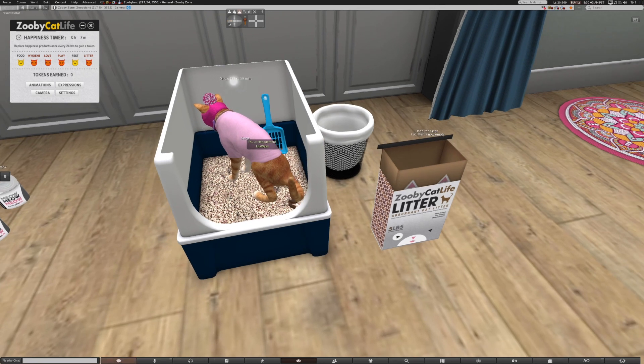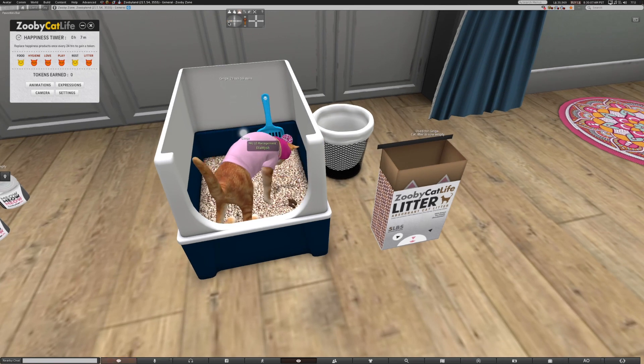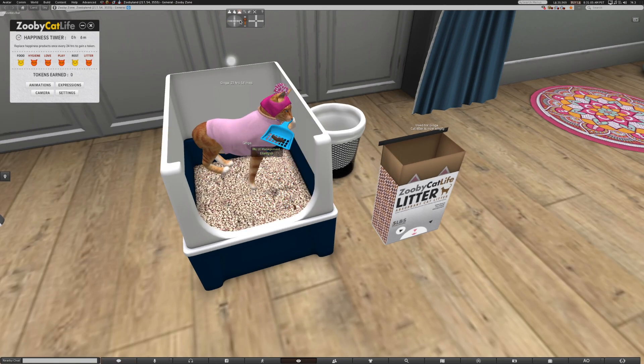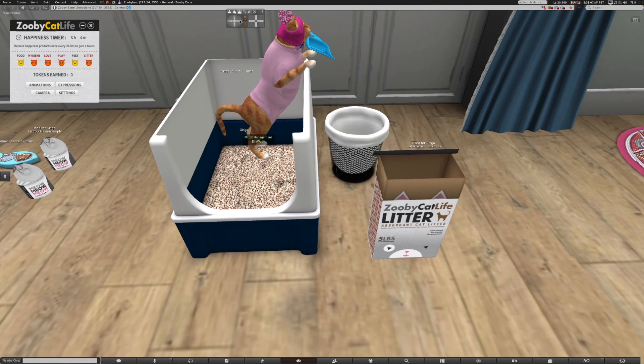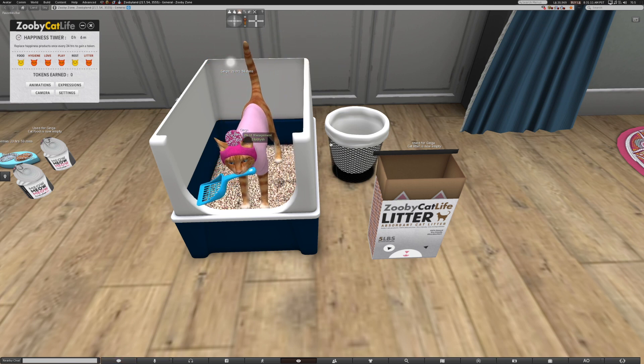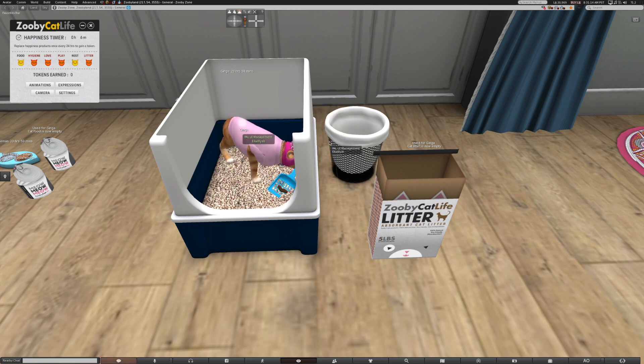She can actually right-click and sit and use this litter box — you can see how nice this animation is. Her stat called litter is going to turn yellow. Mine's not yellow because I'm not the one using the litter box. She just took a dump in the litter box. The other cool thing is even though I own this litter box she gets to use it, and she can even scoop her own litter. There it worked — she scoops and gets a stat boost for using it.